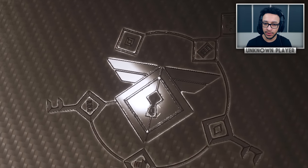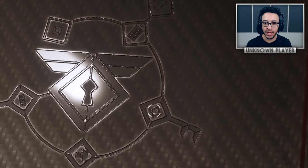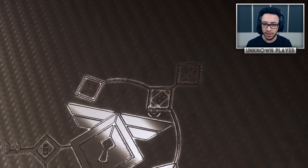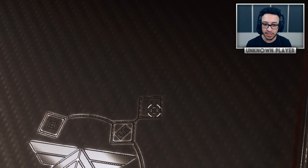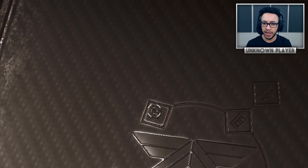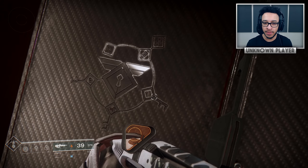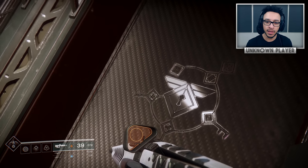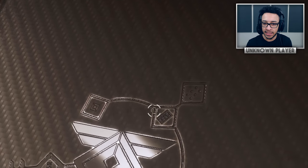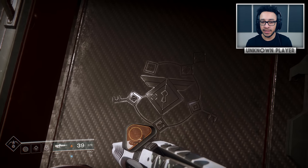Here is the main symbol — the main logo of Rasputin the Warmind. In the middle of that you can see what looks like a keyhole, and then coming out from that symbol there are three keys with symbols inside the little holes. Then you've got a diamond with a rectangle and a bunch of lines in it, which links to another diamond with dots in it, and then it ends with what looks like the Ghost symbol. It's possible all these are locations on Mars where you have to go and activate something.